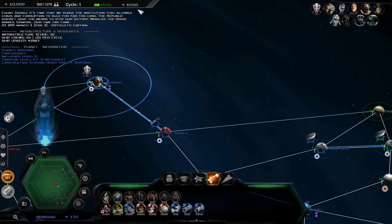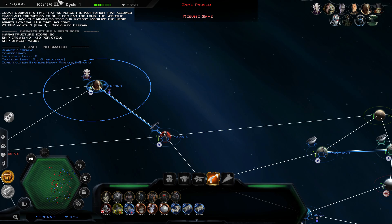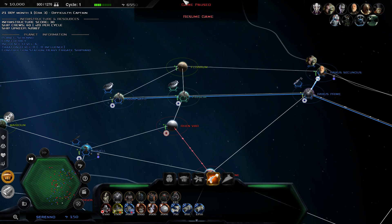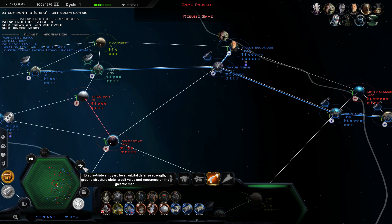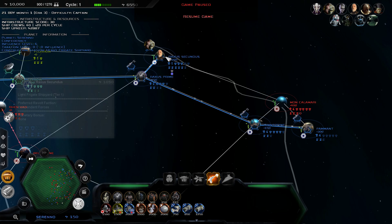As the game loads in and gives us the briefing, we can see we're having a 6,500 income. We're on cycle 1. It is a real-time strategy game so we are going to pause to run down a few things. We have 10,000 credits in the bank and a pop cap of 900 out of 1,200 total. As the CIS we do have some allies we'll be able to absorb later in the game. Our faction is split in the north and south regions of the galaxy as visible on the minimap.